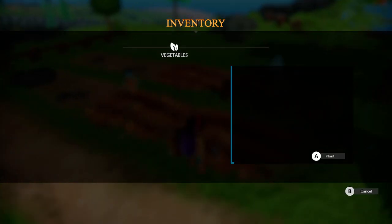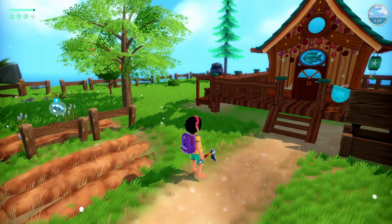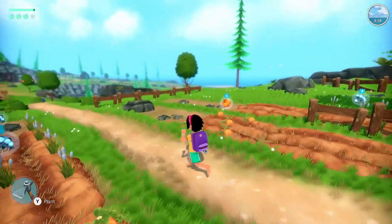Right now we do have two plots that are open, but we do not have any seeds. Let's check on our quests. It says ask Caleb for help to improve your home, then bring Yayahaku's flower to Siami. We need to find the pinkish purpley flower and bring it to Siami. Bram also wanted us to help purchase some items from the merchants, but we don't have enough money quite yet. And we have to get some male crabs for Noho.